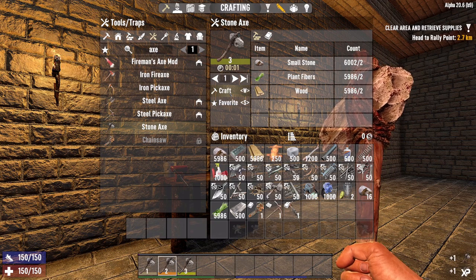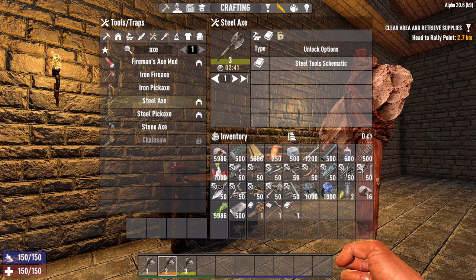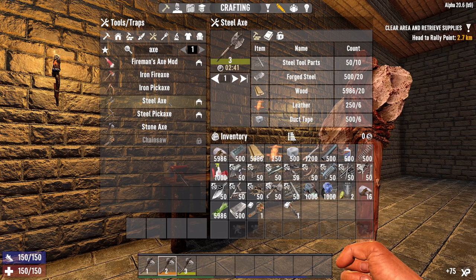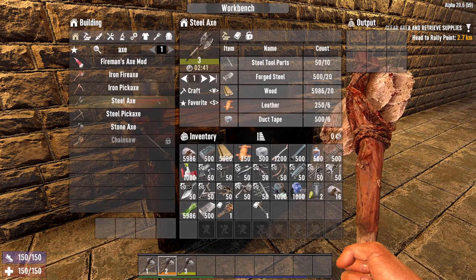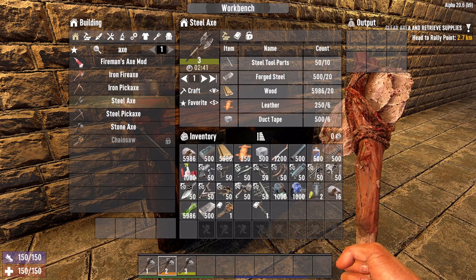Now to unlock the steel items, you must read the steel tool schematic in order to do that. So you've got the schematic here — if you use that item you will then be able to craft the tools. It will change from being locked, like it is with the chainsaw here, to now telling you that you've got to create it at a specific bench — this is the workbench. So if you highlight the steel axe there's no craft button; we can't craft it in our hands, we have to go to the workbench. At the workbench you can see it comes up as an item and it takes two minutes 41.